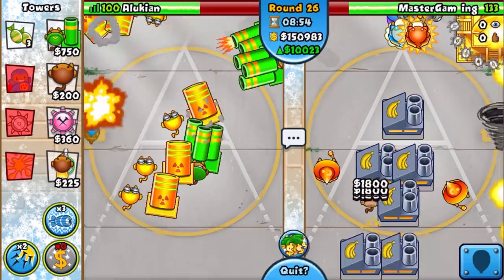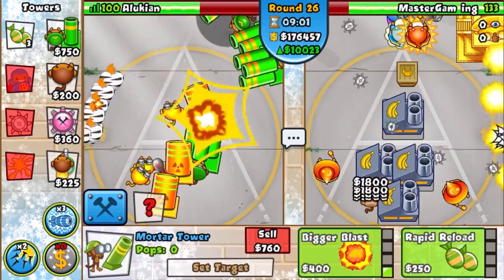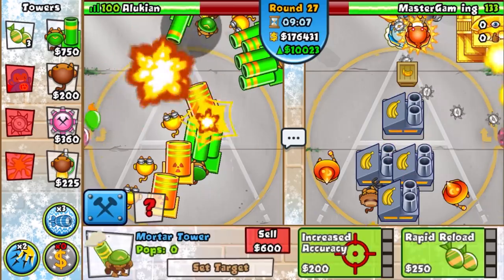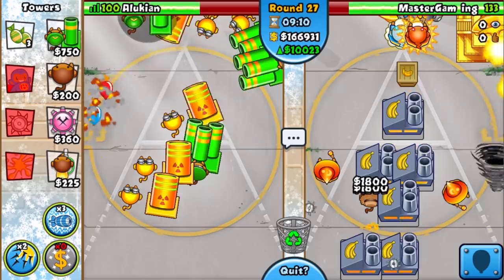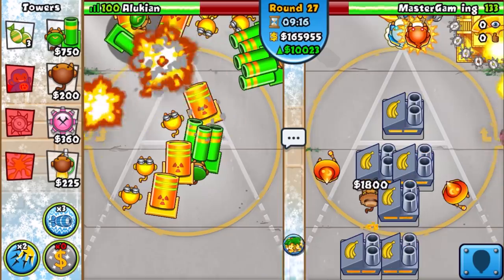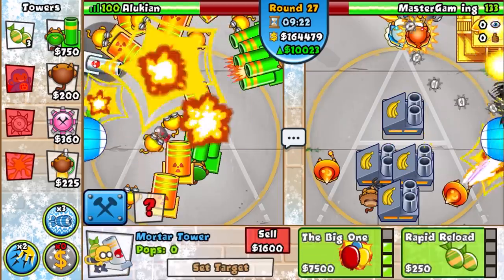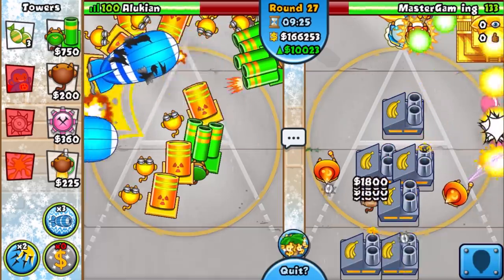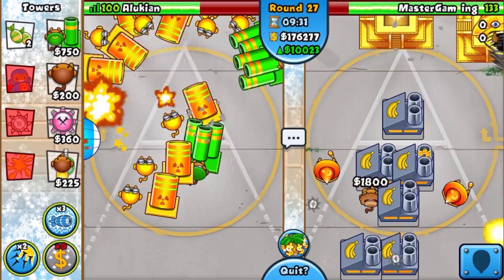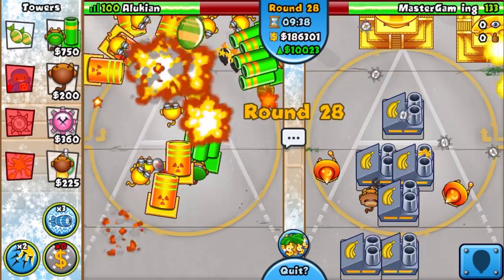I feel so naked right now — exposed and sketch. I think this is the best mortar spot up here. We might have to use Big Balloon Buster because it's so dangerous. Look at this — like a hundred thousand dollars in defense and we're gonna struggle to pop MOABs. Okay — no, it's there, I thought it disappeared. We can survive with the mortar stall. Mortar stall, hit those!